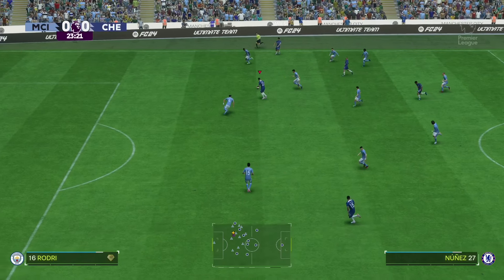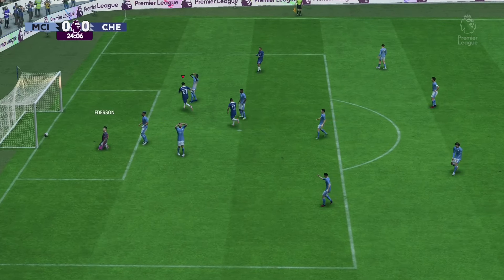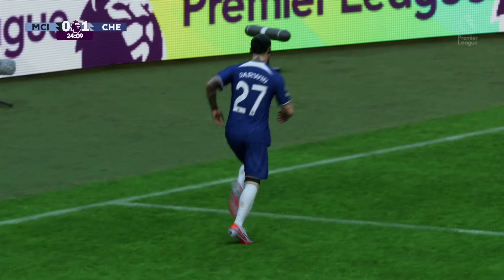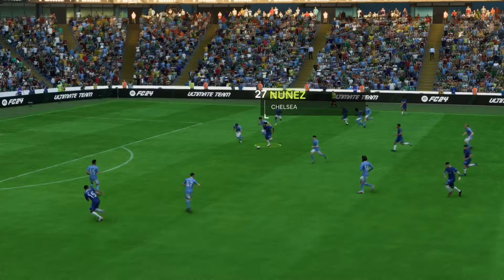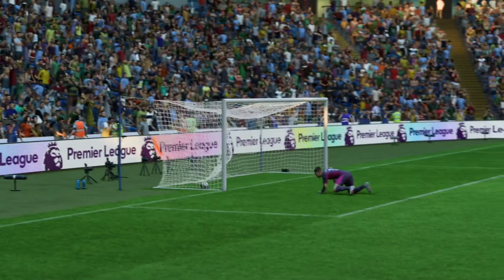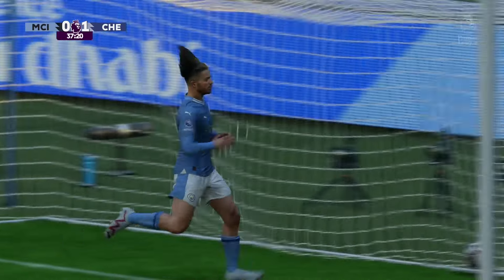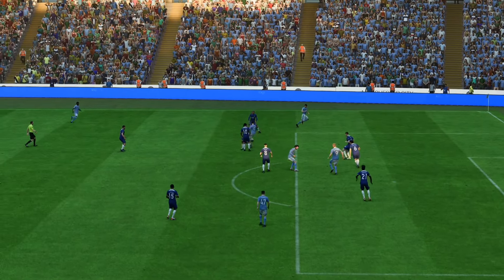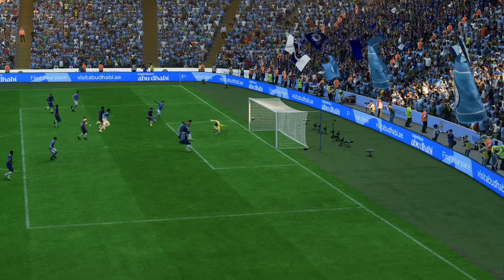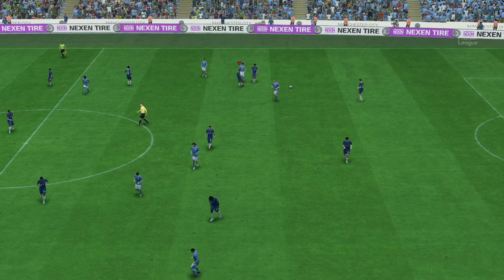First half action: James to David Nunes in the middle, he's got defenders around him, David Nunes with a shot - and again! David Nunes finds the top corner with a brilliant shot from outside the box, what a rocket! That's his thing - shooting from outside the box with power. Grealish for Man City goes into the box and scores - how easy was that? Jude Bellingham just standing around, terrible defense. That is it for the first half, 1-1 going into the second half.